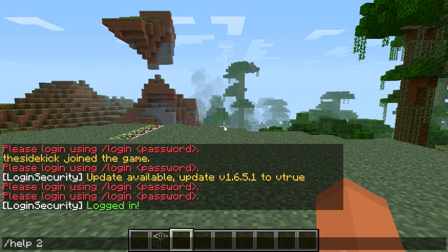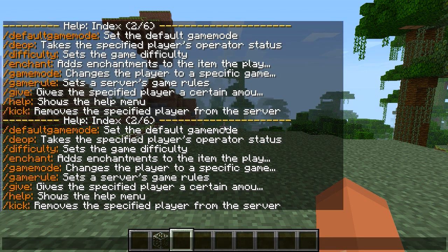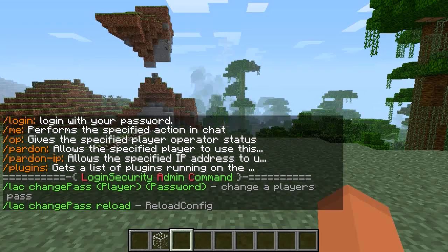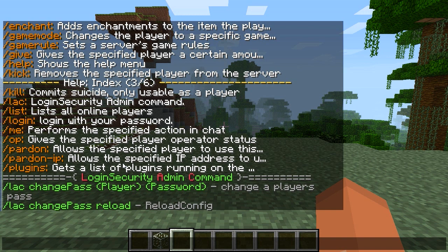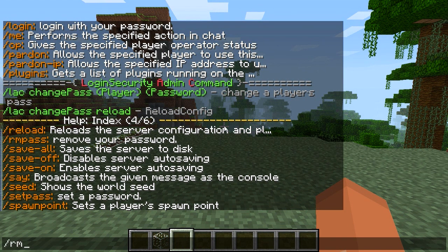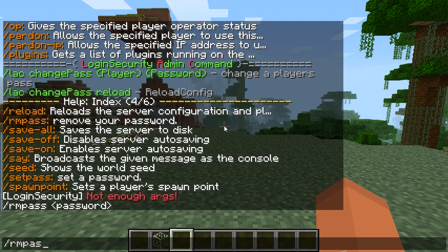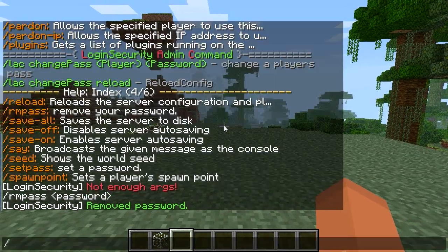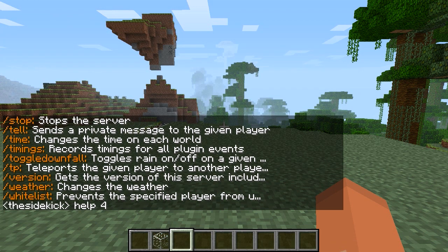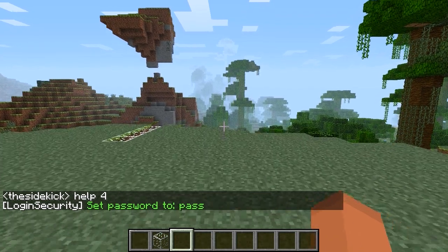We have several commands for login security. First of all we have the lac command for admins, and basically here you can change the password of any player. We then have rmpass, which removes your password — you have to put in your current password. So now I have no password. I can then set my password by typing slash setpass and then 'pass'. And now my password is 'pass'.